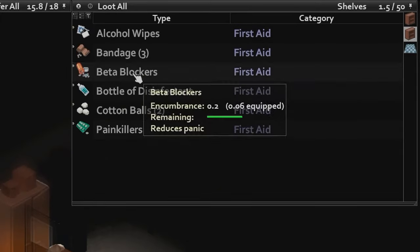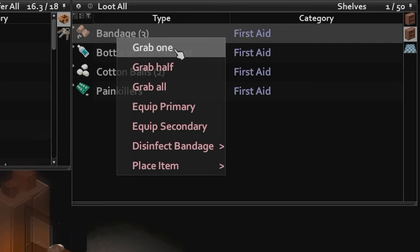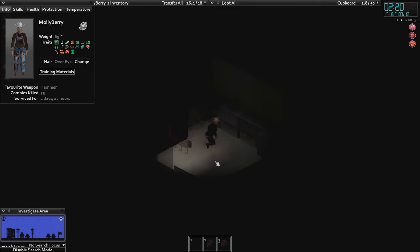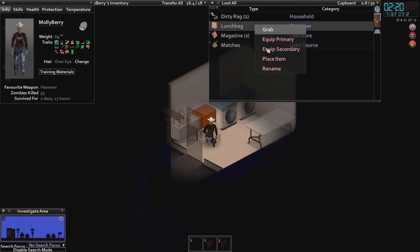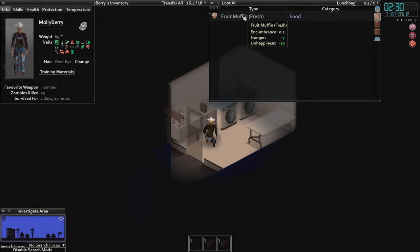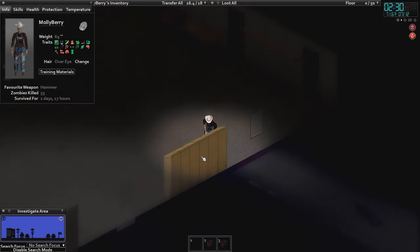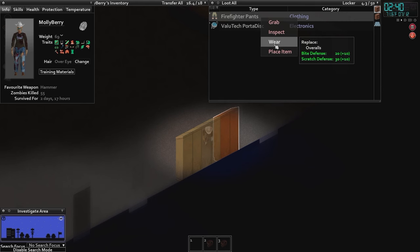Beta blockers are going to help us hopefully not get freaked out when we get overrun. Alcohol wipes, and we'll grab one bandage. The other reason the fire department is so amazing is because there's really early access to some helpful armor — some of the best armor in the game. Also axes. Lunch bags you can find in lockers a lot of times — in schools and whatnot. They'll have sandwiches, apples, muffins, cookies. A really good place to scrounge for food if you're desperate, and you'll also find things like granola bars and chips that don't go bad.